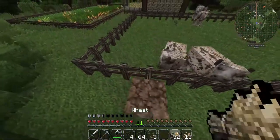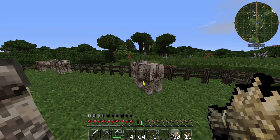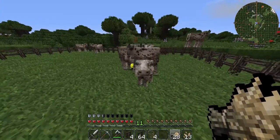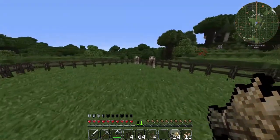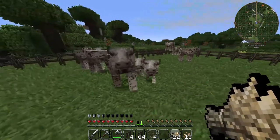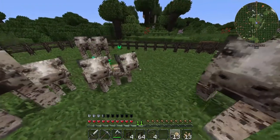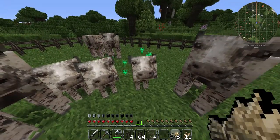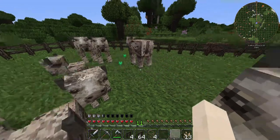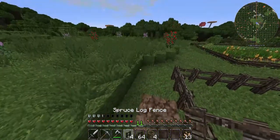Now let's breed the cows. There you go. Perfect. There you guys go. Awesome, another baby! How about you two over here? Give you both some wheat. Make sure we feed the little ones. Now there's three of them. How hungry are you? Oh, sorry about that, I didn't mean it. I'm sure he's okay.